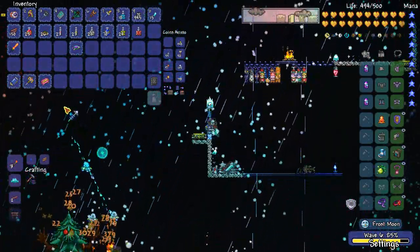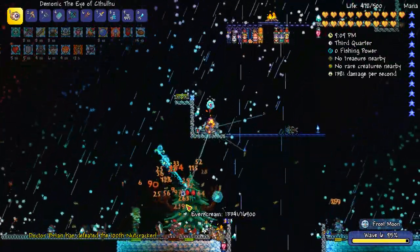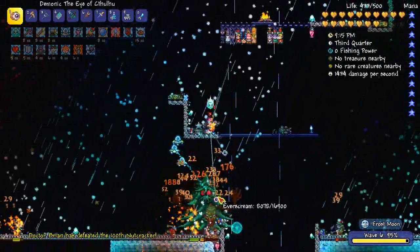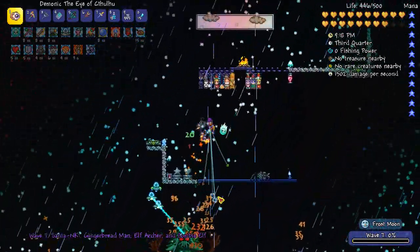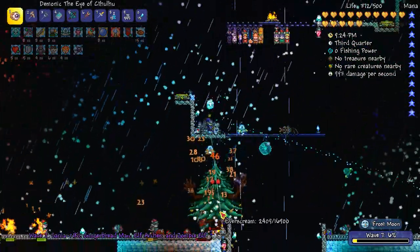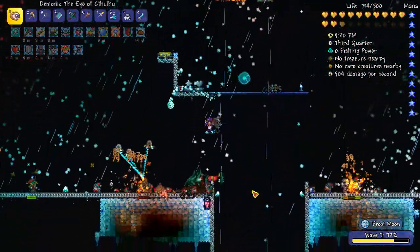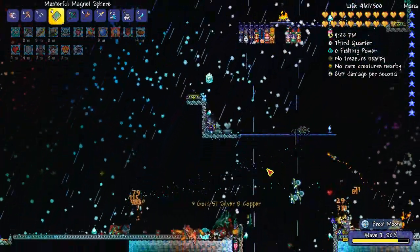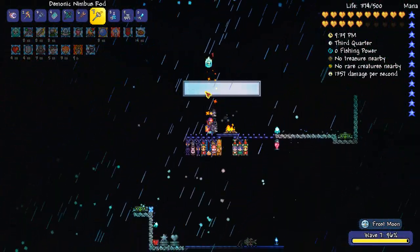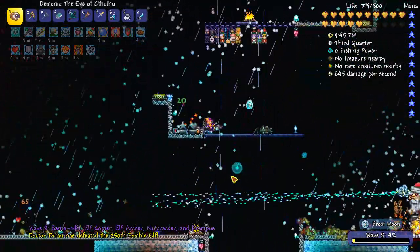I need to buff - I forgot to buff early enough. But I feel like I'm definitely going through this event more quickly than the last time I did it. These crazy trees - I think they're trying to fire ornaments at me, or probably they shoot Razor Pine at me. I'm not sure. Here's some hearts - let's go grab those. I really should have used a healing potion instead and saved the hearts for later, but oh well. Let's quickly refresh these things because I think they'll be helping me here in the earlier phases.